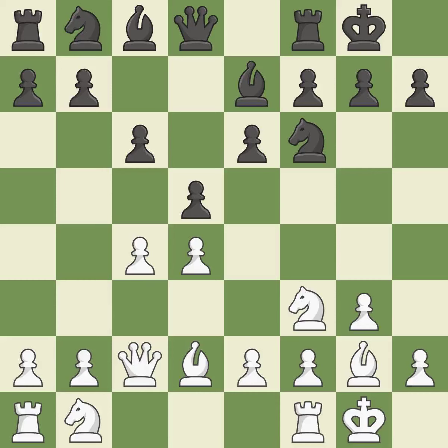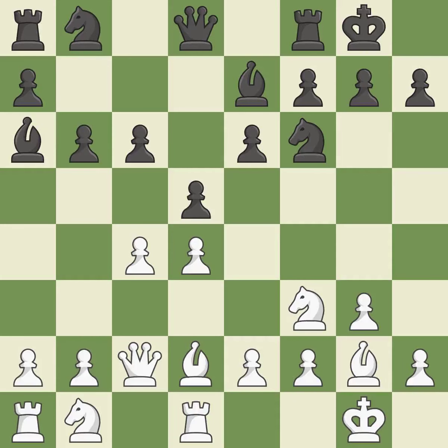Castling develops a rook while also moving the king to safety. Castling to the same side of the board as the opponent tends to lead to less sharp positions as compared with opposite-side castling. By developing a bishop from its initial square, this activates it. The pawn is now adequately defended, and a knight moves out of its beginning square and into the action.